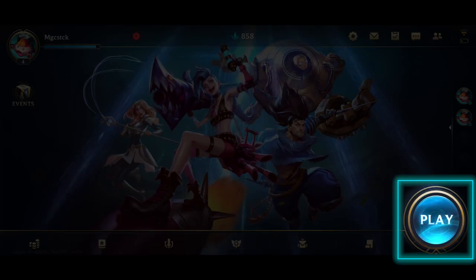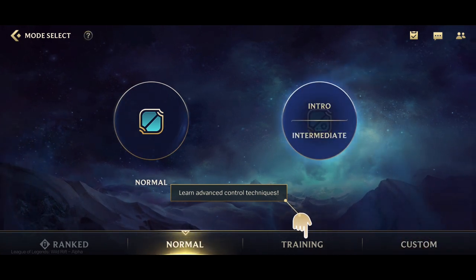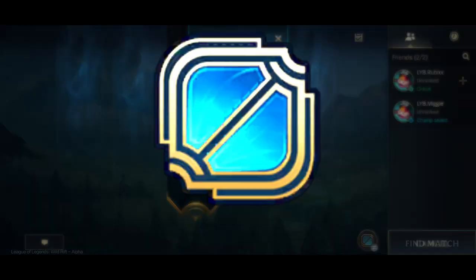And finally, the all-important play button. Hit it and choose what game mode you would like to play. Invite some friends and press Find Match to start your next Wild Rift game.